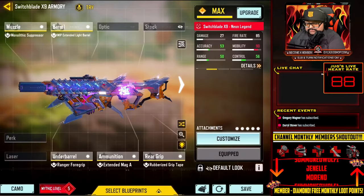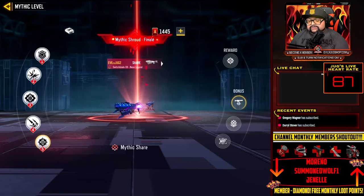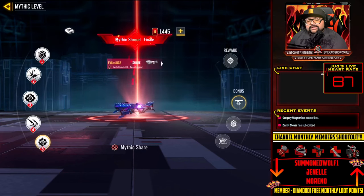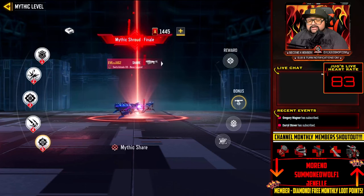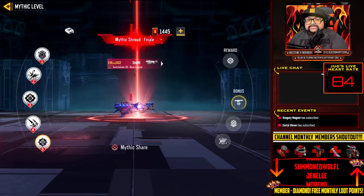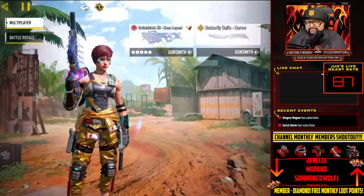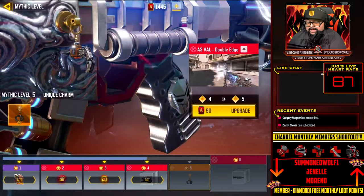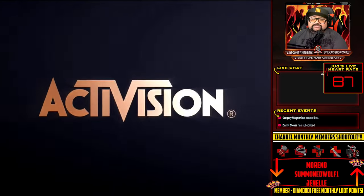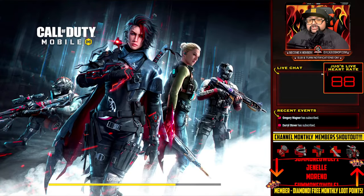If you want to drop copies for all five people in a lobby, that's behind another pay system. Each fully upgraded mythic weapon allows you to share copies of that weapon. So if I have my Switchblade mythic and my Odin both upgraded to max, I can share two copies of the Odin and two copies of the Switchblade. Let me show you in my loadout.